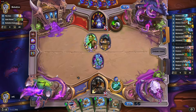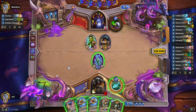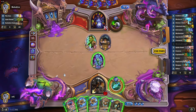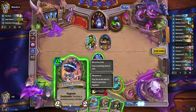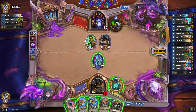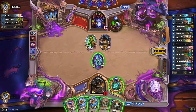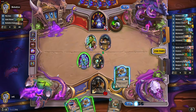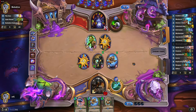Darkshire Councilman from the opponent, who coined it. We can play Mech Warper, but I'm not really sure if I want to play it right now — maybe one more turn. We can only use two mana, so let's play it after all and go for the Metal Tooth Leaper now. What we can do is hurt the Councilman.